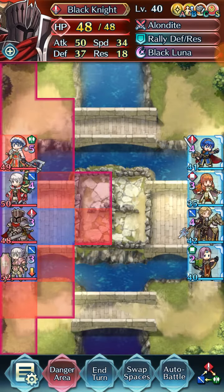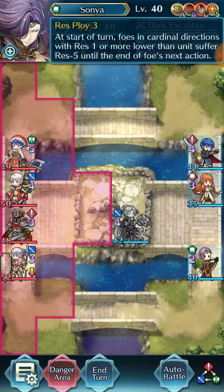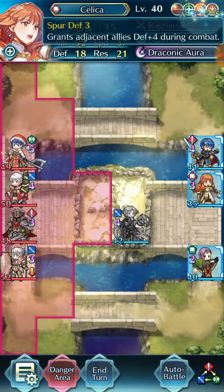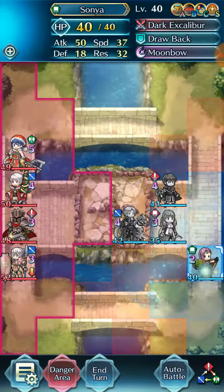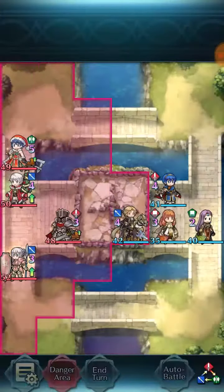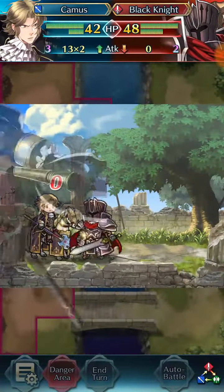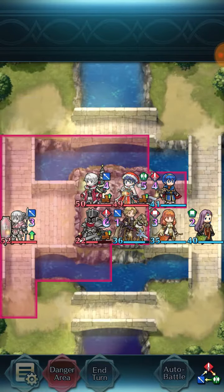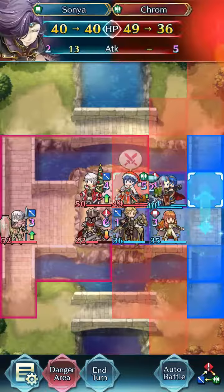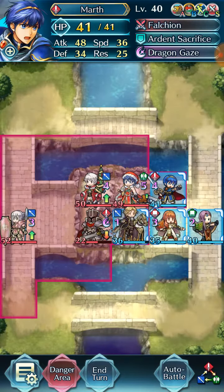I'm gonna move him right here. I'm gonna get Celica up there to use her Spur Defense. He'll be able to double with Sword Breaker — I keep forgetting he has that. He's not gonna be able to kill him due to defensive tiles. I think if it was any other circumstance Camus would be able to kill him. That's gonna be rough, but she does a lot to him.